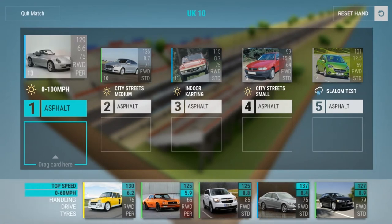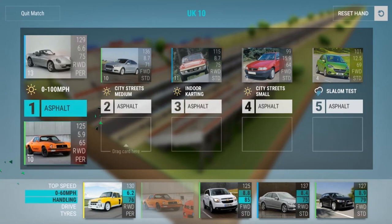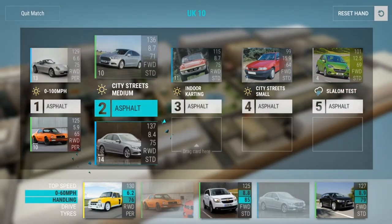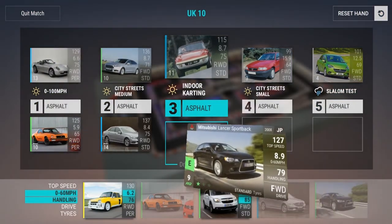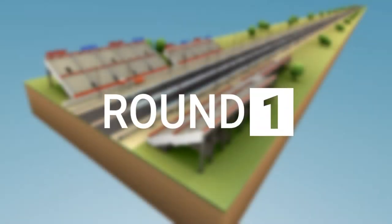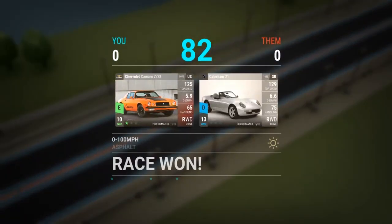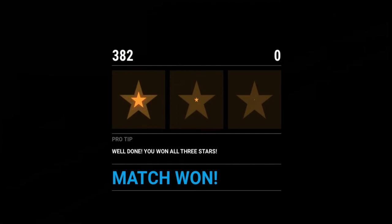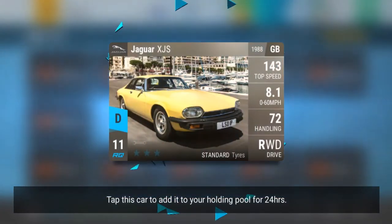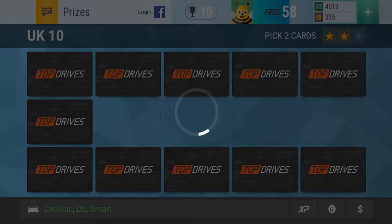We're gonna replay this a few times just so we get the rare Jag, because at this point rare cars are actually still fairly helpful and they probably will continue to be. There you go — so this is the Jag that we ended up getting. It's 8172, that's fine. It has standard tires so it's not terrible. Could definitely be better as well.